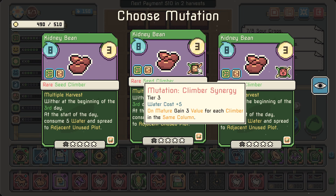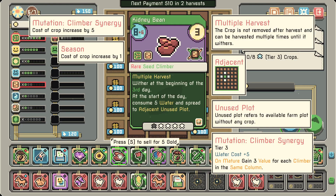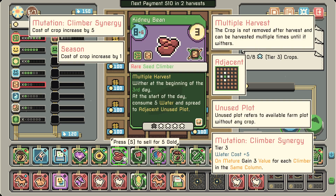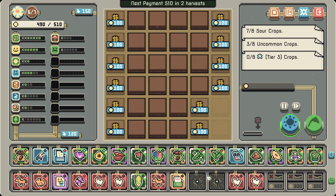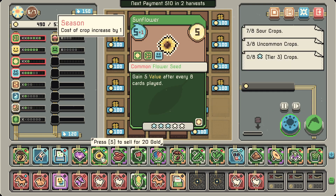'One value for each spicy on the farm on mature' — no. 'Three value for each climber in the same column' — that's probably fine. Two beans will make each other better. It doesn't matter too much maybe because of the whole water thing, but now I should have plenty of water — we get 40 more. That's pretty strong so I shouldn't worry too much. This one already has a really good mutation.